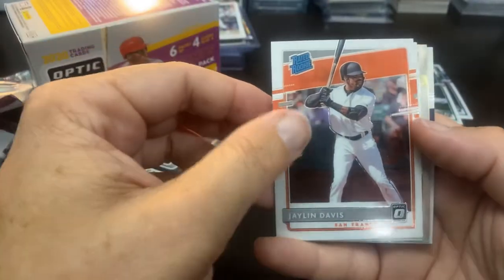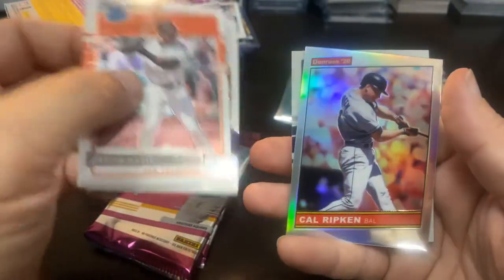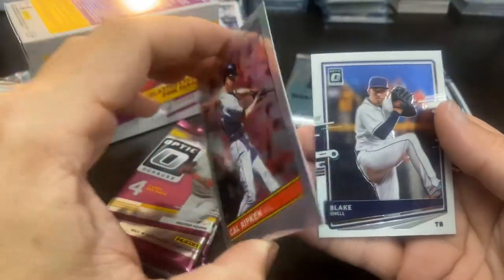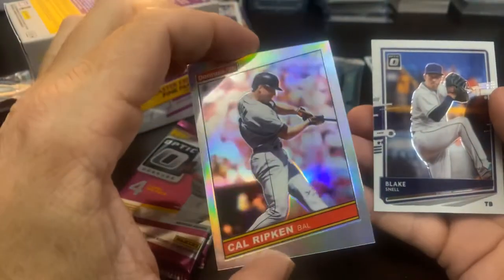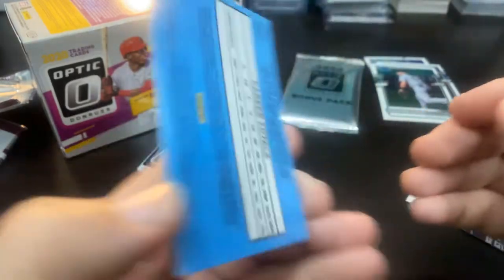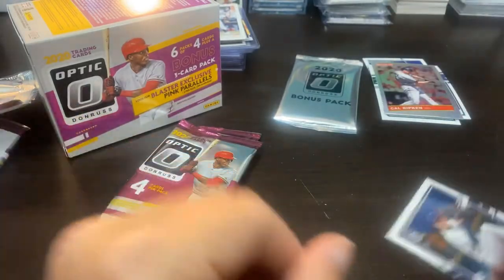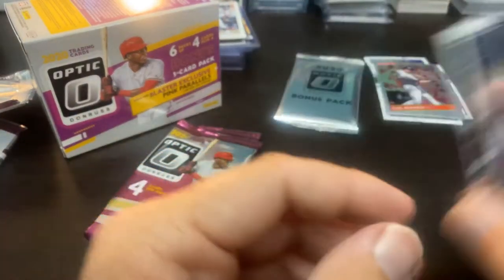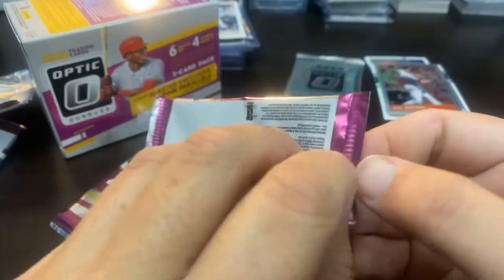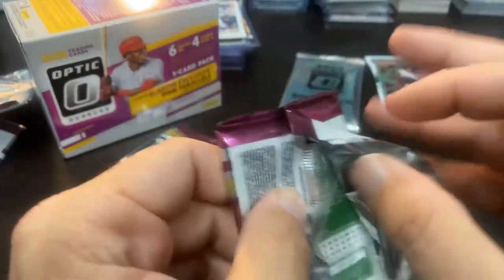Jalen Davis Rated Rookie, and we got another prism coming up — there's the Bieber non-prism, and then we got a Ripken — oh, the Ripken prism! That is quite nice right there, beautiful card. I should get bonus points for pulling a Ripken on this channel, that is sick. He is obviously going to make the top five. And Blake Snell — he wasn't the winner, but he definitely contributed majorly to them winning game two. Hopefully he'll get another chance in game six.